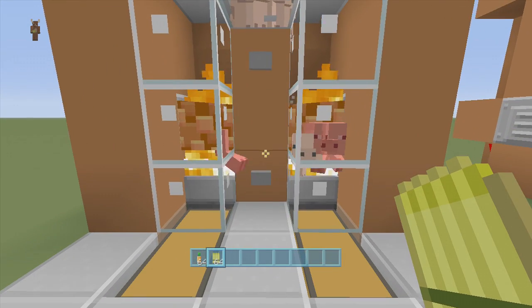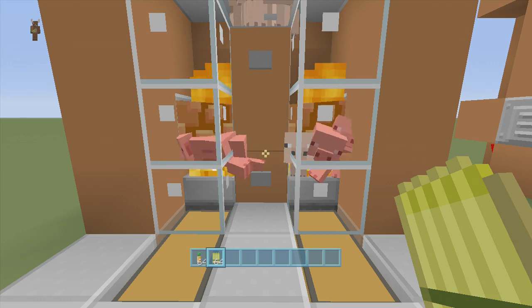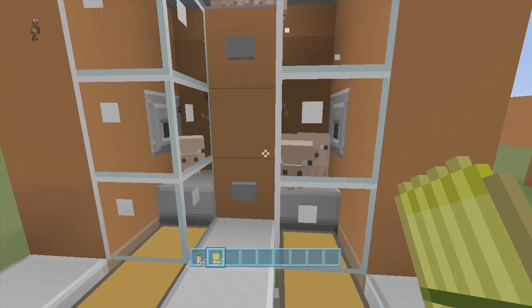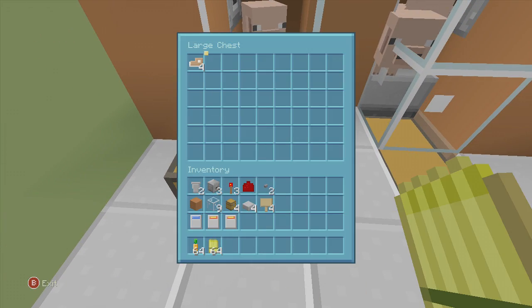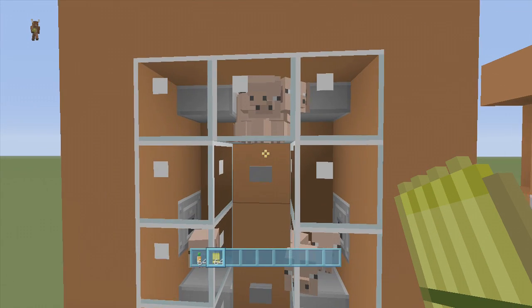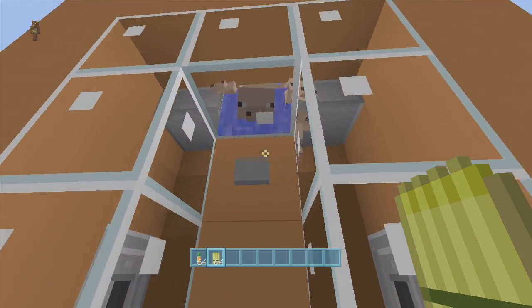What we do is click this button, and you can actually leave this on and walk away and let your baby pigs just grow up and die. Once they are dead — you can see all the baby pigs are still alive in there, they will not go until they grow up — but down here we have some pork chops in this chest and some pork chops in this one as well.